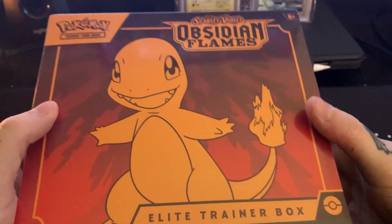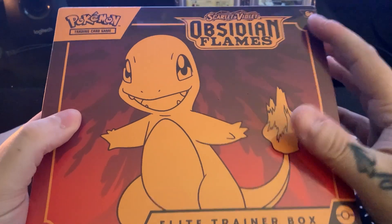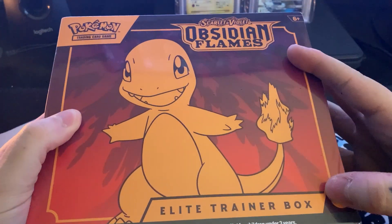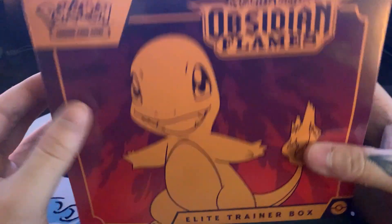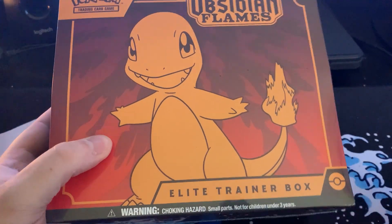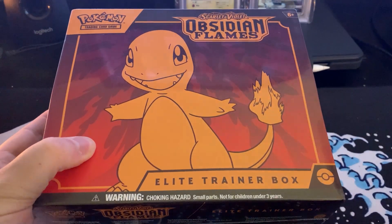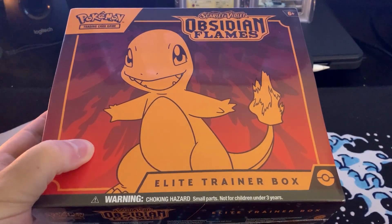We've got the filler episode between the two One Piece booster boxes. This is the Obsidian Flames ETB. Obviously there's a lot of stuff in here, and I kind of want to go over the contents of these briefly, but not in too much detail — at least go over them.